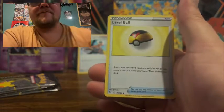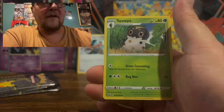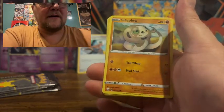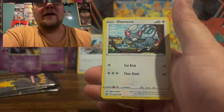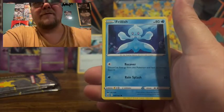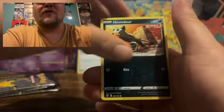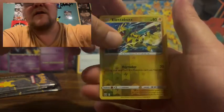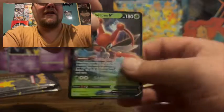Battle Styles pack: Buffolant, Level Ball, Spewpa, Tepig, Silicobra, Glameow, Frillish, Houndour, Electabuzz Reverse Holo, and a Crickettune V.